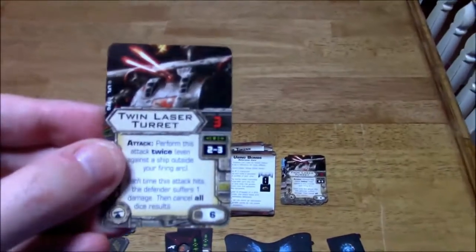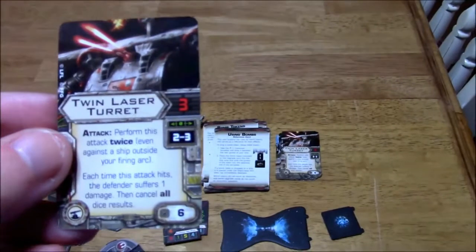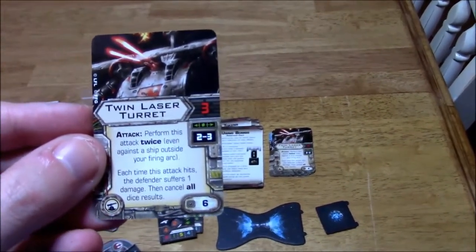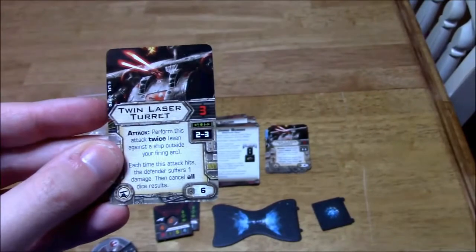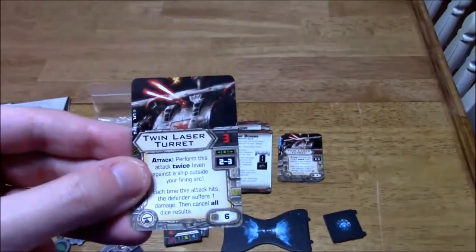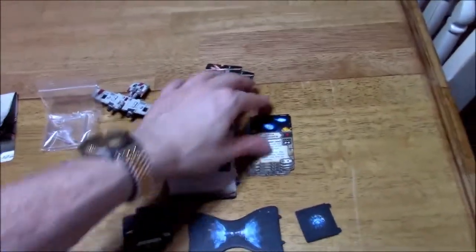One cool upgrade card that comes with this is the Twin Laser Turret. It has 3 attack dice associated with it, range 2 to 3, and costs 6 upgrade points. Attack — perform this attack twice, even against a ship outside your firing arc, which is pretty awesome. Each time this attack hits, the defender suffers 1 damage, then cancel all dice results. So at most you'll get 2 damage when you use this card. And there are 2 upgrade cards in here, so even though there's only 1 ship, you can put that on some other ship.